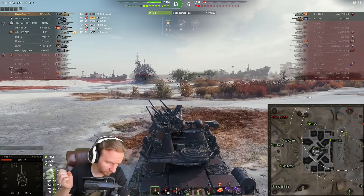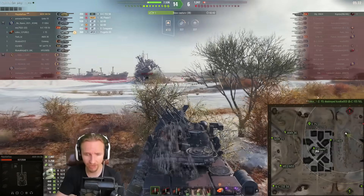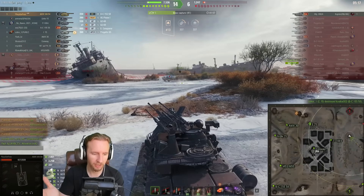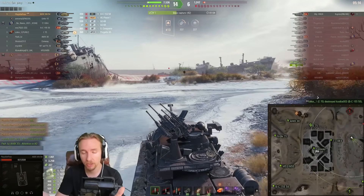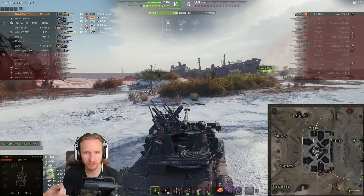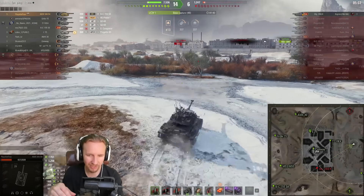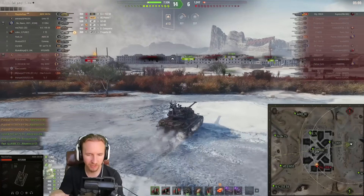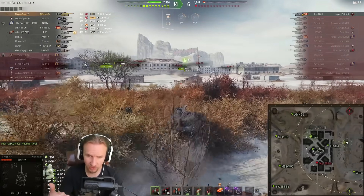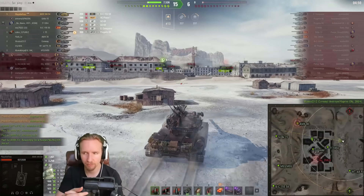That one bounce was off the Super Conqueror weak point. When you take into account that I also got an Amarak — 734 damage — that's effectively the equivalent of two shells, making up for the bounce on the Super Conqueror. This game was kind of the perfect game from a free-to-play perspective: no gold fired, hit all our shots, and effectively dealt as much damage as we would have even if we hadn't ricocheted that shell.